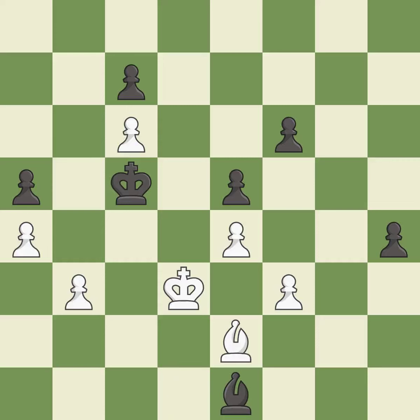This moves the bishop to a more active square, making it gain scope — it is best. This pushes a passed pawn. This threatens to push a passed pawn towards promotion — it is excellent. That's what I would have recommended — it is best. The passed pawn moves towards its goal. This threatens to promote a pawn to a queen — it is best.